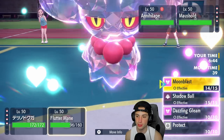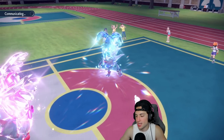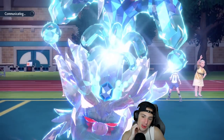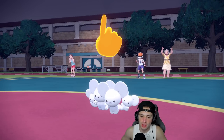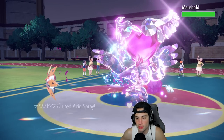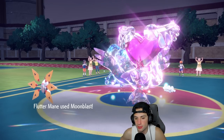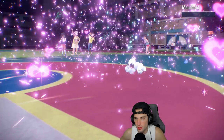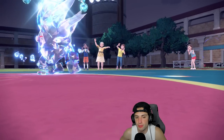Moushold gets a free Bulk Up and now uses Rage Fist. We soak it because we Terastallized into Fairy. From here I'm going to Acid Spray Moushold and double down with Moonblast on Annihilape. If Annihilape protects this could get bad — they just got a free Rage Fist boost. Moonblast gets rid of Moushold and we deal decent damage to Annihilape.